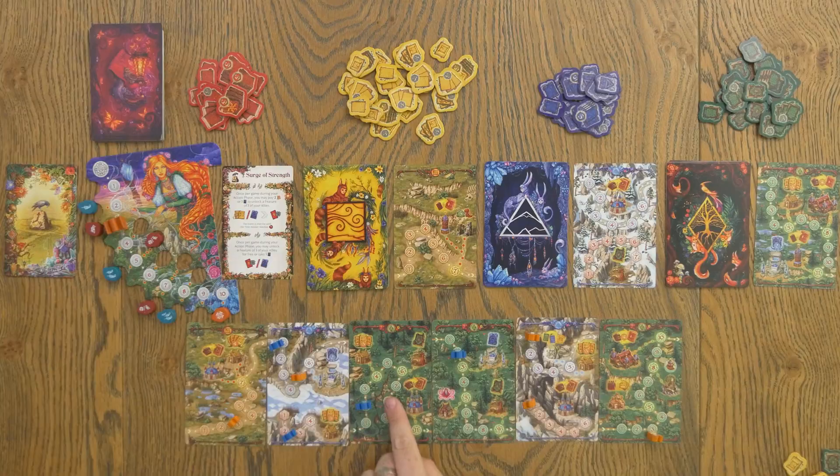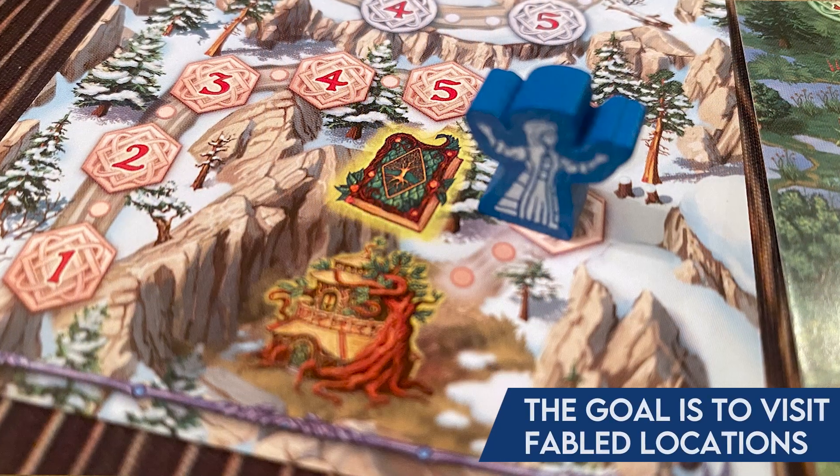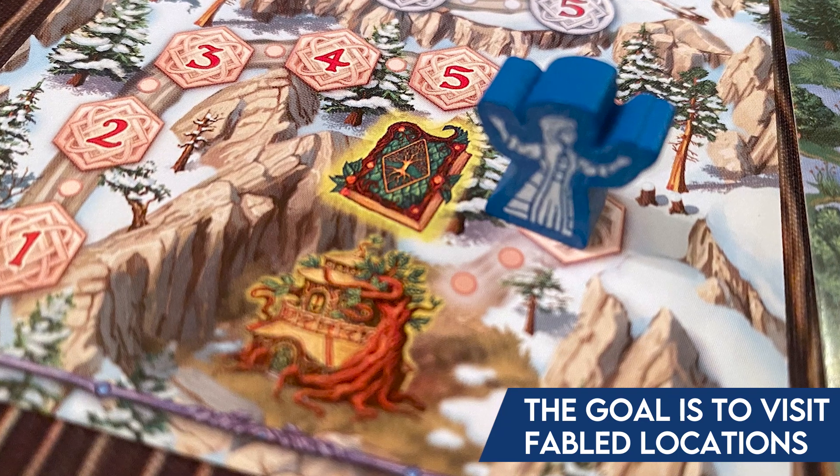Movement of just one space might not seem significant but it can help. You're trying to get your sages to move as much as possible because spread out across these cards are different fabled locations — if you move to them, you get to take a very specific action. There are a ton of these different fabled locations, and figuring out combos of hitting up these actions is really the core strategy of the game.